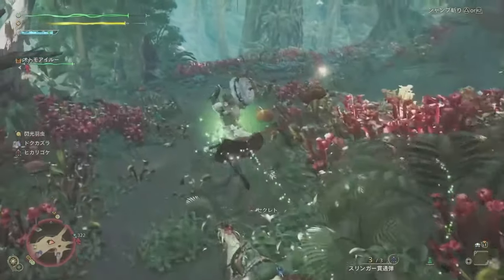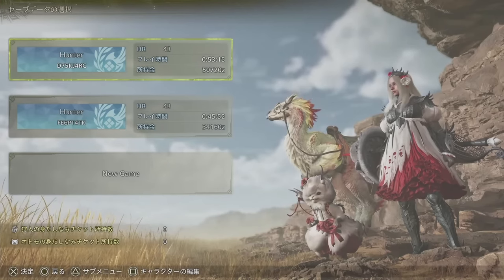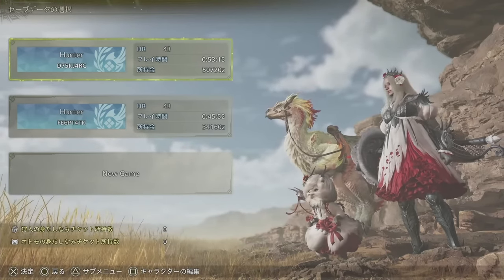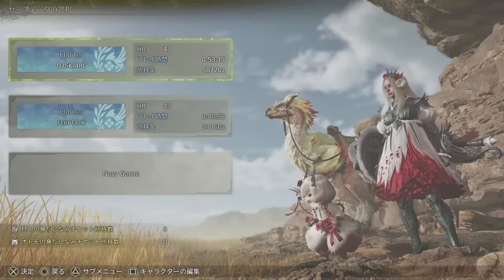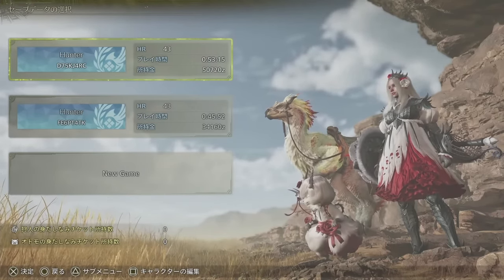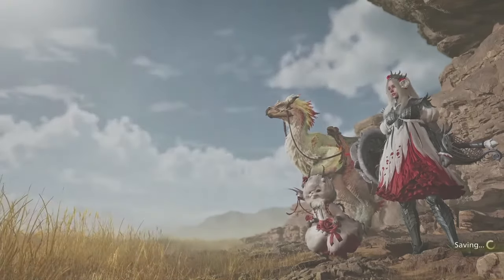Even something like the save slot menu — we actually have our hunter within the world already, and it's so beautiful. It already gives off that adventurous vibe of like, look, we're in the world, we're ready to go. We're going to kill monsters, go back to camp, do some random stuff, go back out and kill more monsters. You know the drill — this is going to be fantastic.